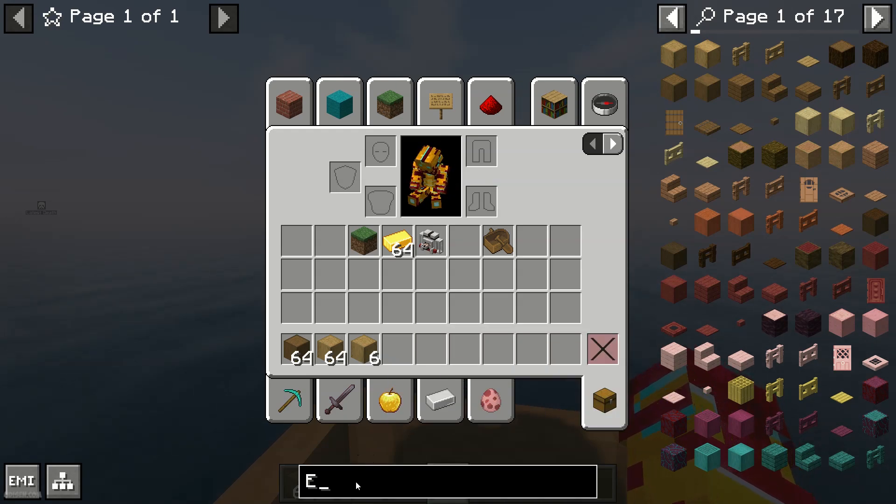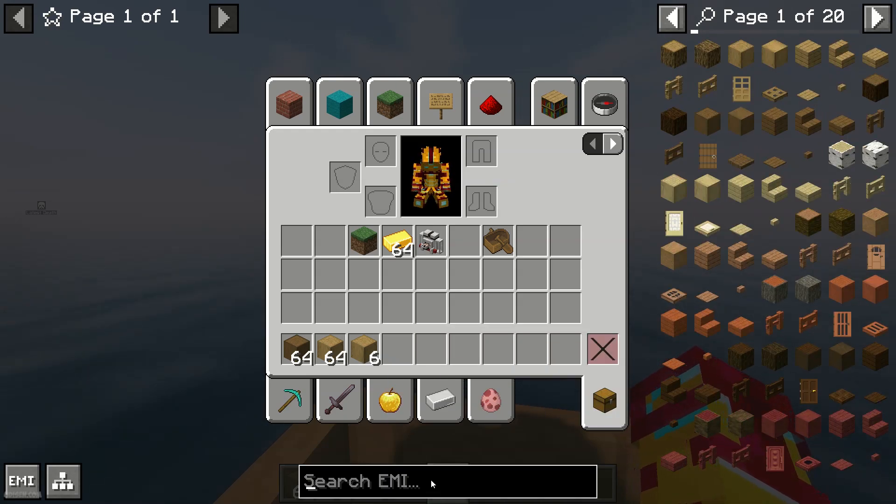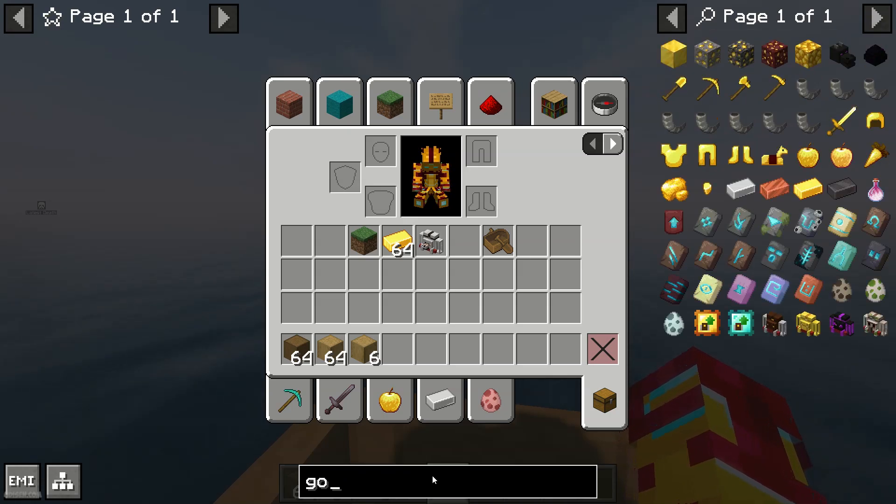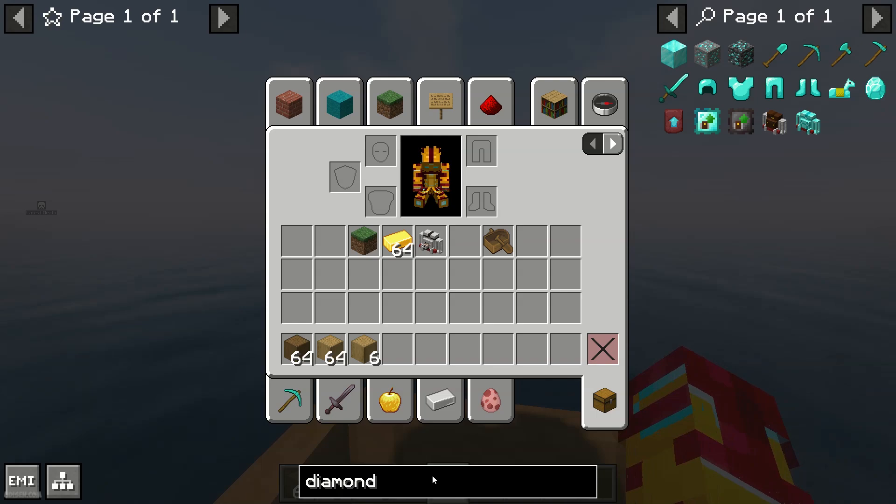You collect items one piece at a time. Also, by default in the search panel you can find something by name — something like 'gold', 'diamond', and so on.